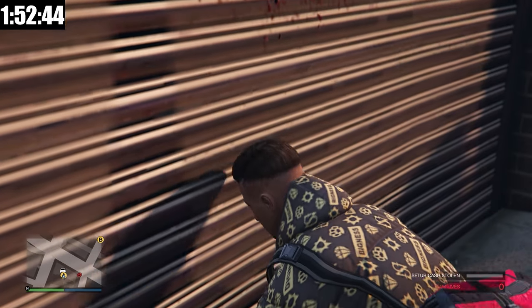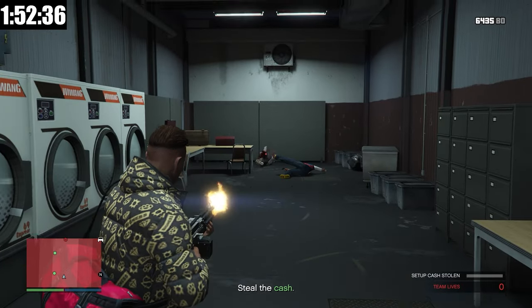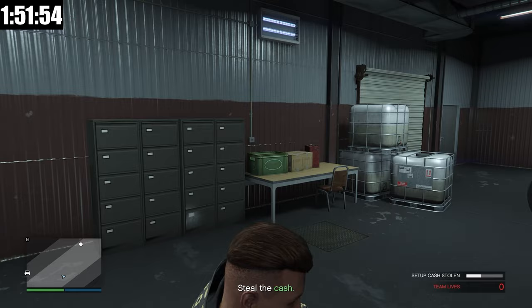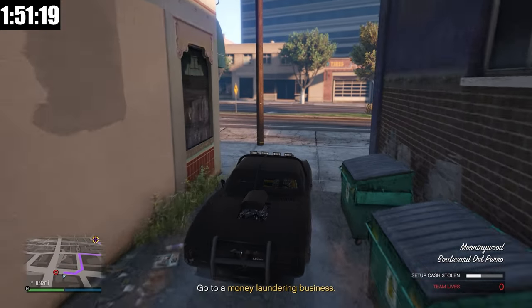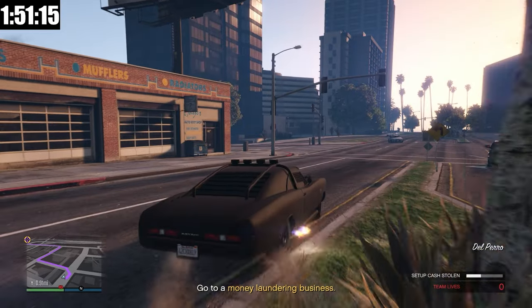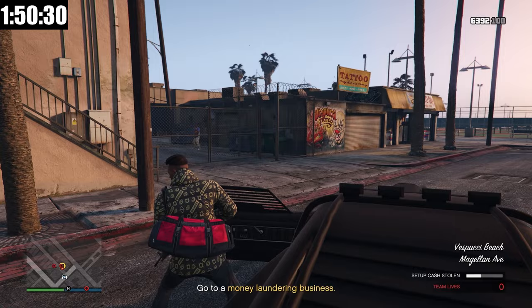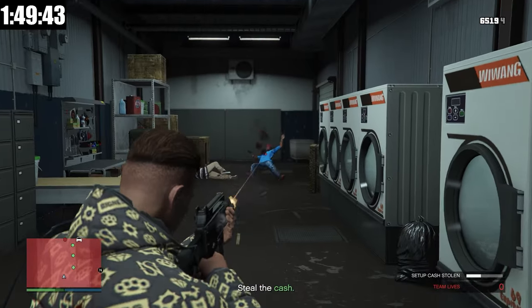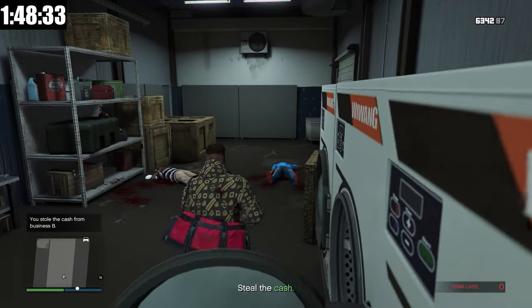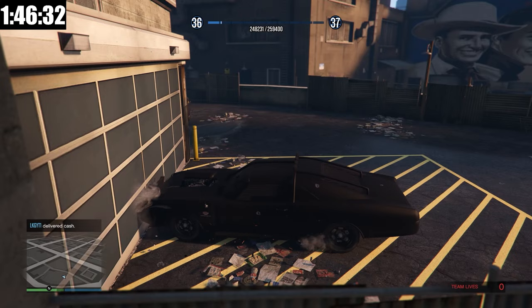Let's get into the money laundering business. There are two people down here — we got one, we got number two. Now we're going to have to steal the cash. We stole the cash from both washing machines. It looks like the enemies are going to be following us to each location, so it would help to have something like the Duke of Death or any kind of armored vehicle. We're here at location number two, and they're already shooting at us. We take out both of them and steal the cash.